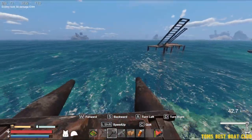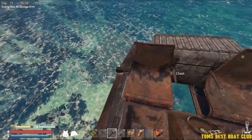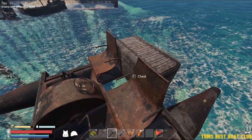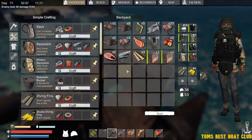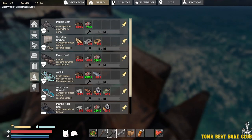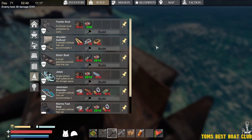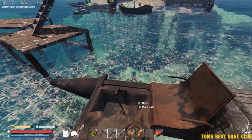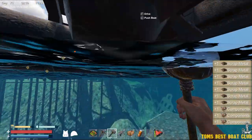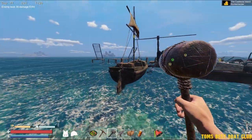Definitely not a recommend. I was talking to my buddy right before we started filming, and basically the only thing this is good for is the chest. That's it. Build cost: paddle boat, 15 scrap, 6 components. Not great at all. The best thing to do with this boat is when you're looking at it, you just do one of these — and that's how she goes. No more paddle boat. Never make the paddle boat. It is not worth it.